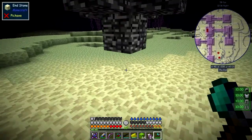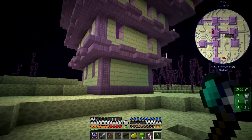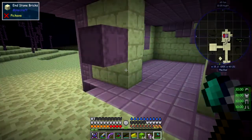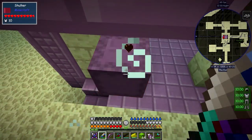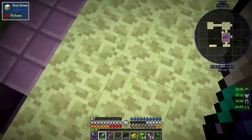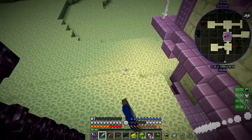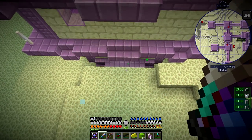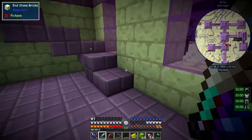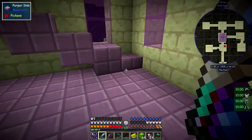Watch out for the shulkers — there's one up here. And there's another portal here too, let's mark this one as well. Let's go into here and see what we can find. Oh hello — straight away I find one of these, actually two. They seem to take damage somehow. We got one shulker shell already, which is actually very useful.